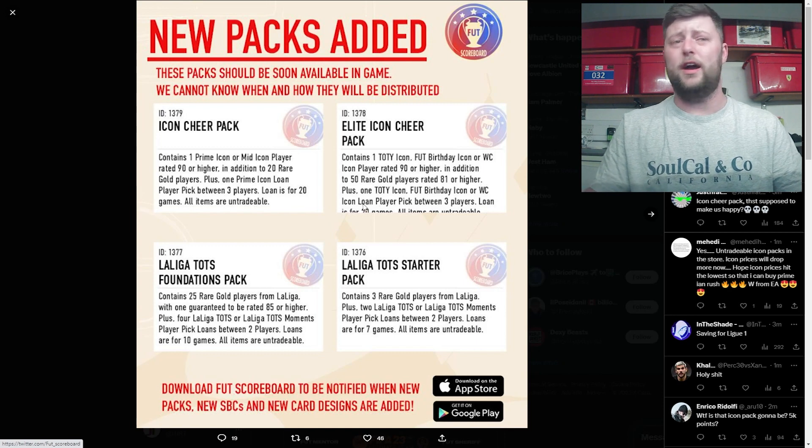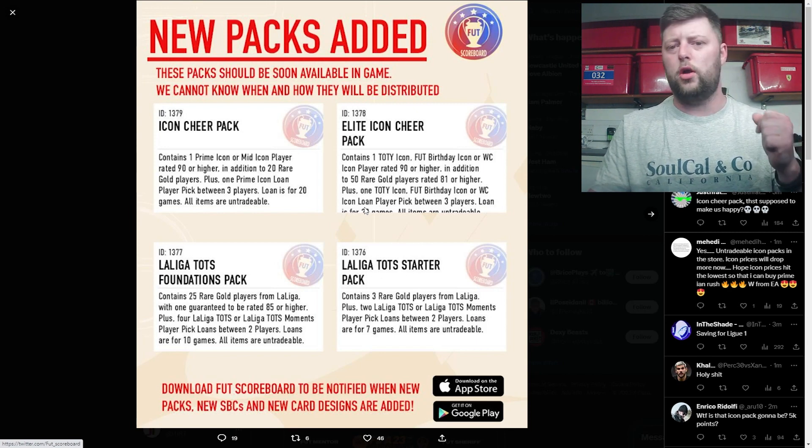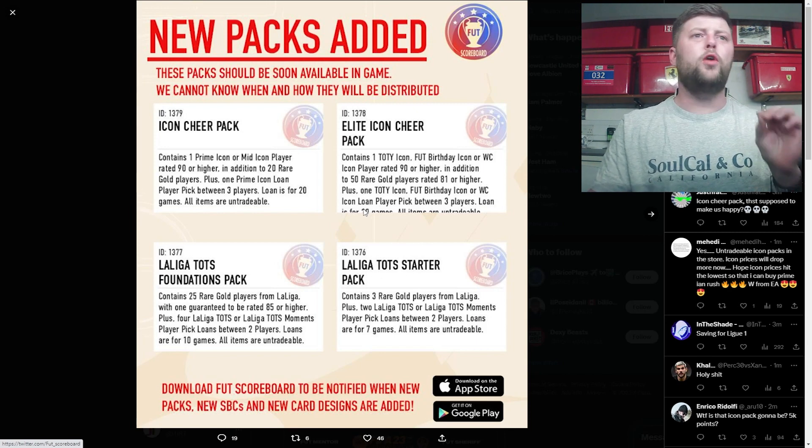The Elite Icon Cheer Pack contains one Team of the Year, FUT Birthday, or World Cup icon rated 90 or higher — I'd love to do the math on that one — plus an additional 50 rare gold players above 81 and one loan player. I don't know how expensive that is.